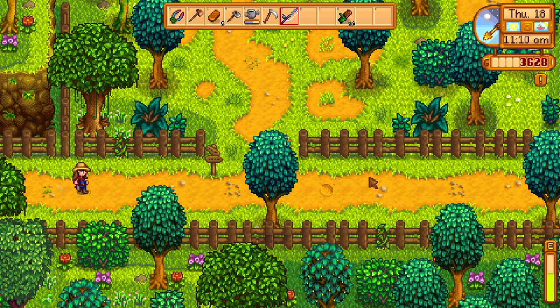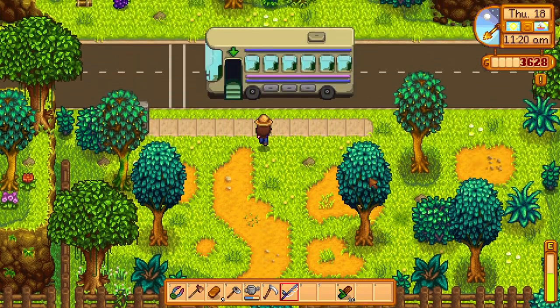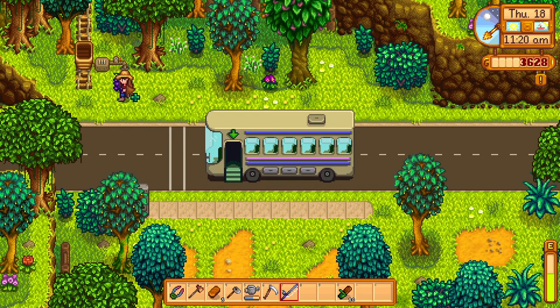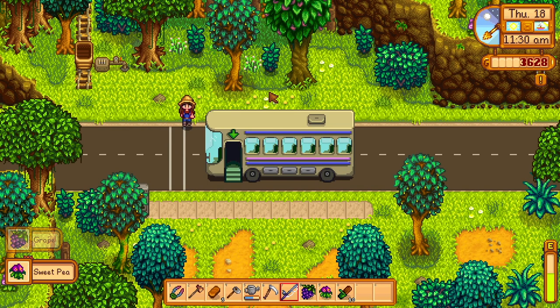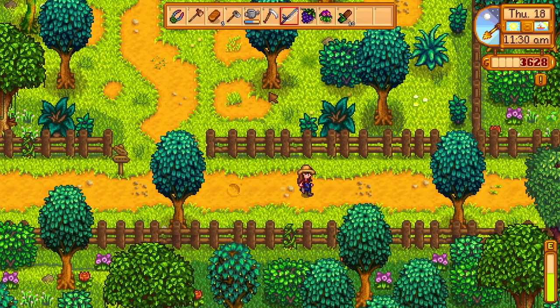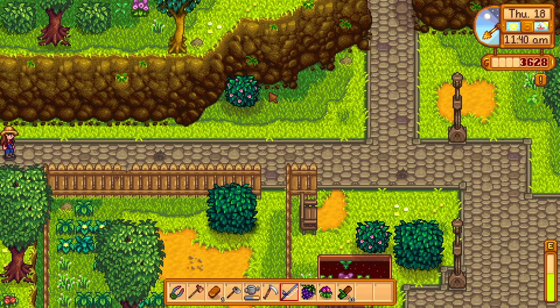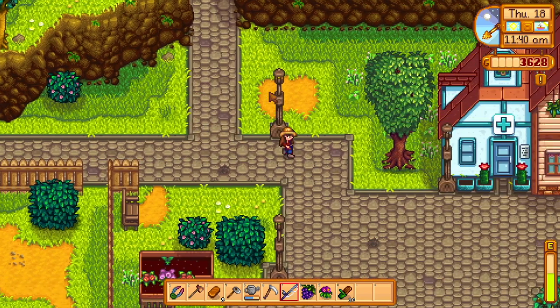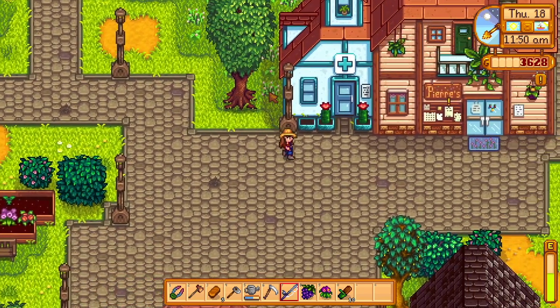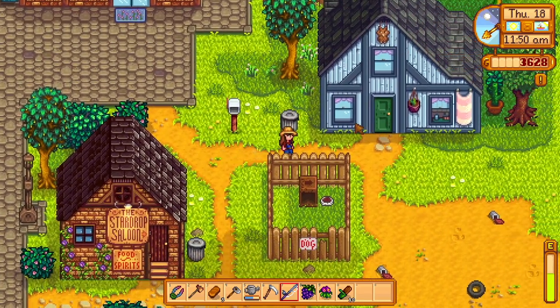Okay, plan: we're gonna sprint down and get our pickaxe from Clint's because it said it was ready. I've got five copper bars in my inventory and I forget how much it costs to upgrade other things, but I'm honestly just gonna go for it. We're gonna upgrade something because I want everything to be at the same level.